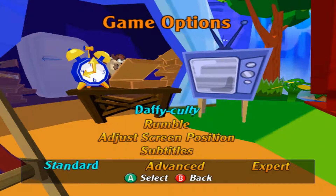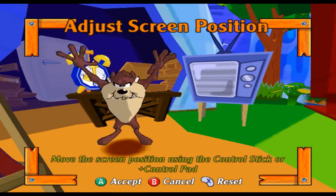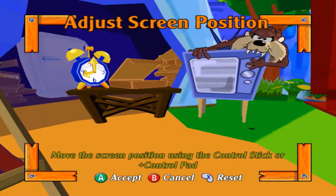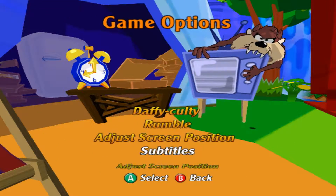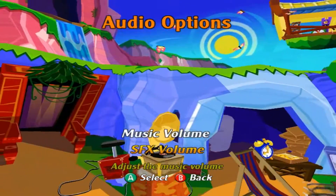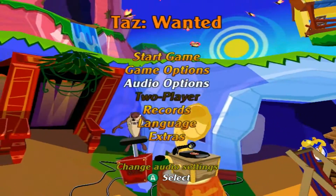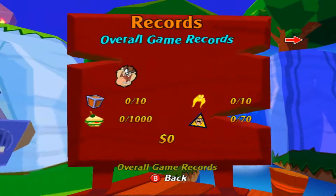So difficulty — I want to play standard, yeah, that's fine. Rumble on. Screen position, can we make it bigger? Oh, we can. Okay, wait, let's see how we want this — we want it like that, yeah, okay. Subtitles on, yes, obviously. And audio options, let's have a look at everything: music, great; effects volume, great. And what else do we have here? Records, which I'm guessing that's scoring. Okay.